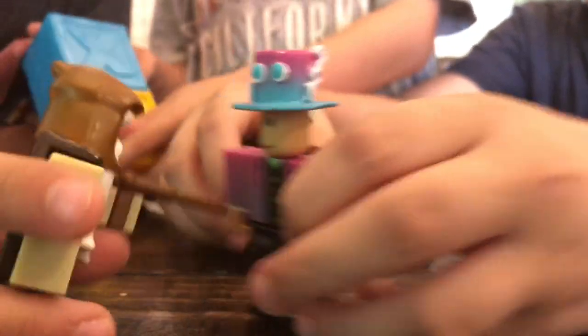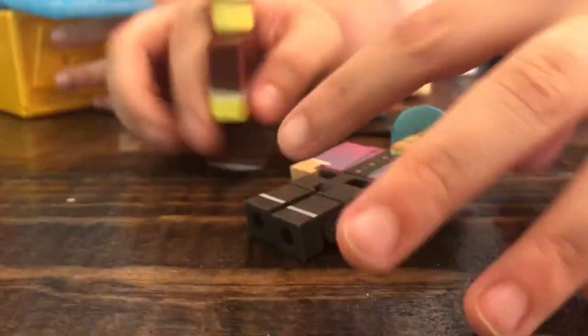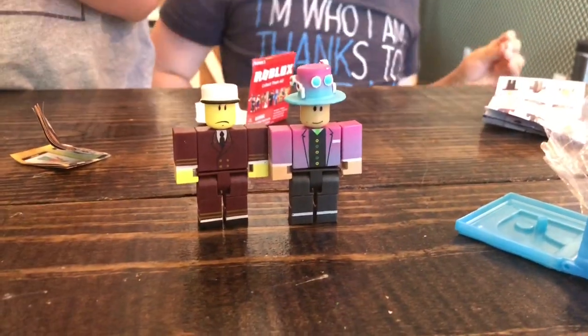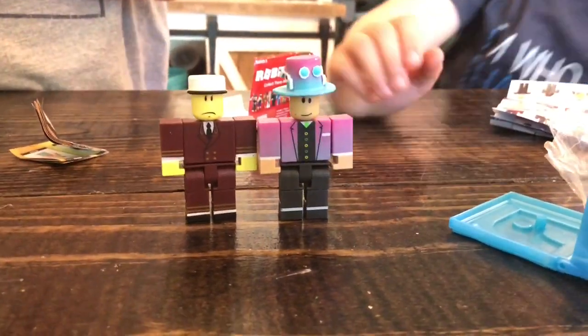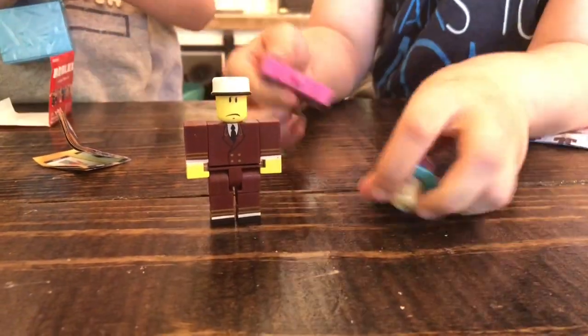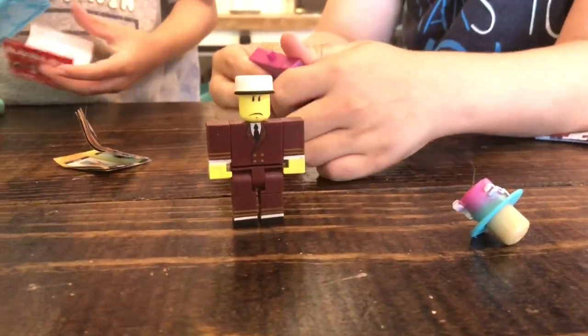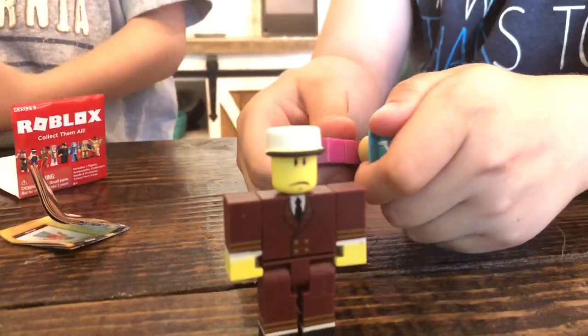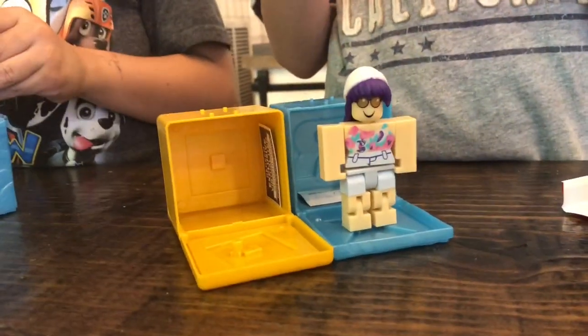We're all blockies. In Roblox, if you do die, what happens is your character will fall apart like this — he'll just come into pieces and then he'll respawn with a blue protective bubble around him. And that bubble means you're invincible until it wears off.